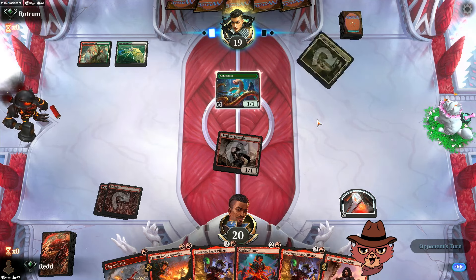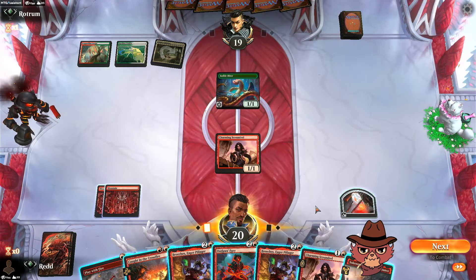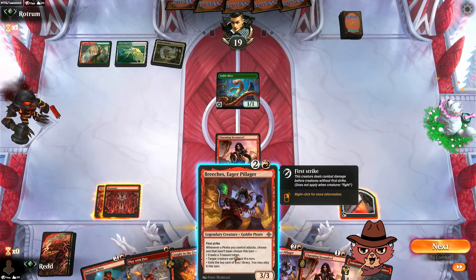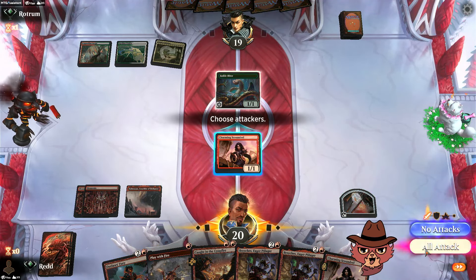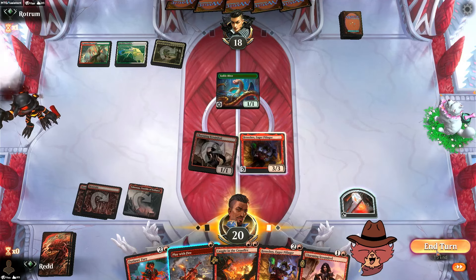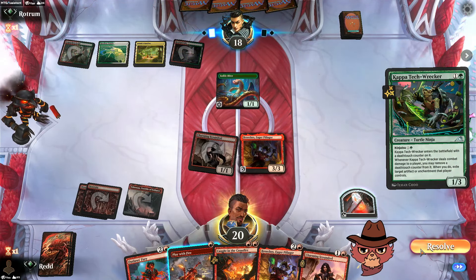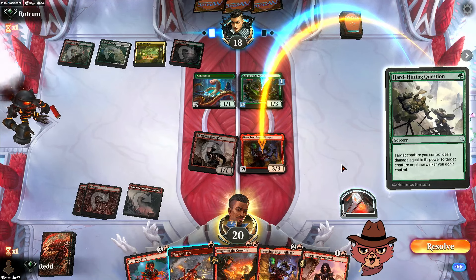I'm trying to think what kind of Naya build Ankle Biter could be in — Near Garden, saving the Scoundrel as a blocker. Outlaws Fury has to do something today, hopefully this is the game for that. Breaches isn't bad with only one pirate — going for the swing. Set up with Breaches number one and see what happens — could be spot removal, we don't know what we're playing against. Kappa Tech Wrecker — deathtouch counter comes in on that.